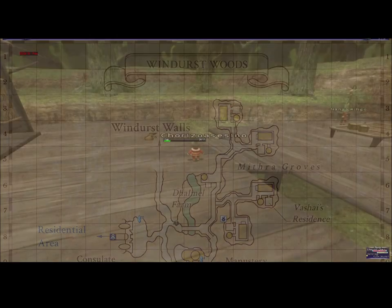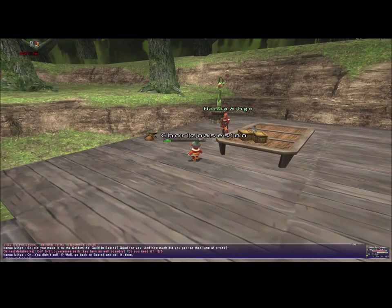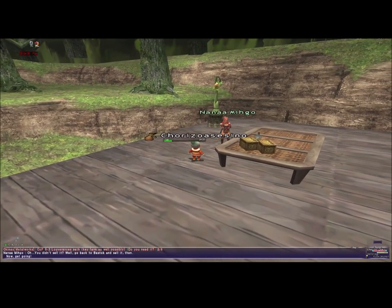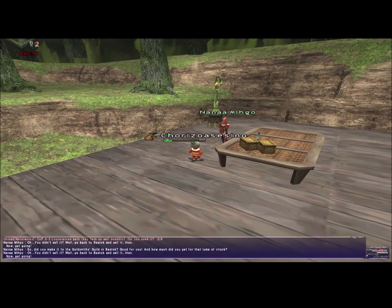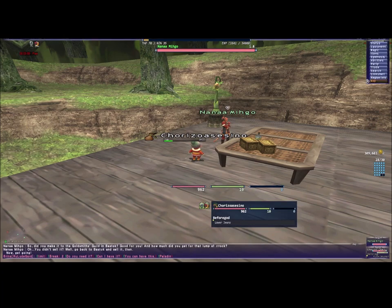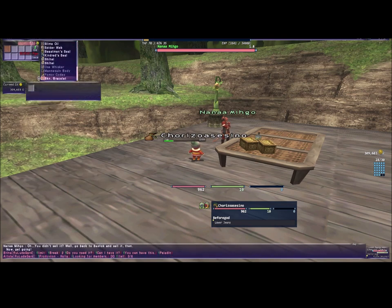Once we are here, we're going to go to Windoss and talk to Nana Migo and trade the necklace. I'll open the map so you can see what part of the map it is. I didn't explain how to get there because everybody knows Windoss. You can just ask where Nana is and they will tell you where she's located.